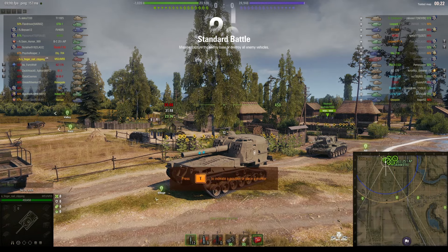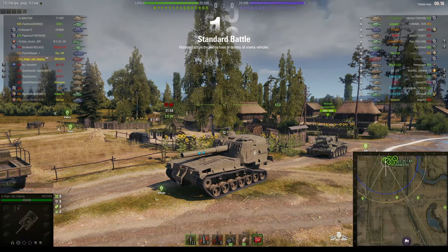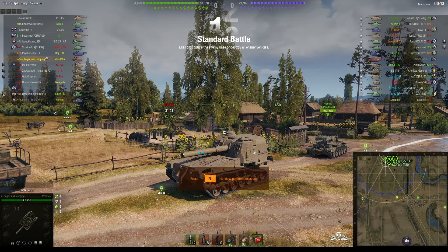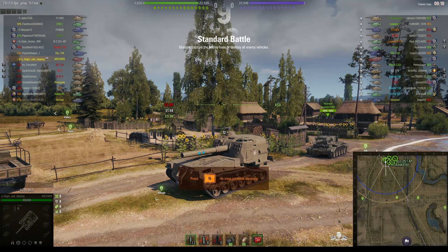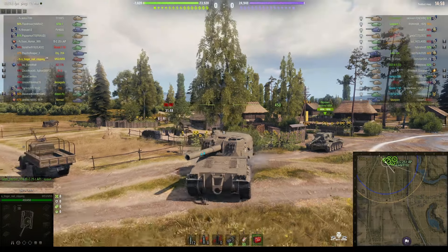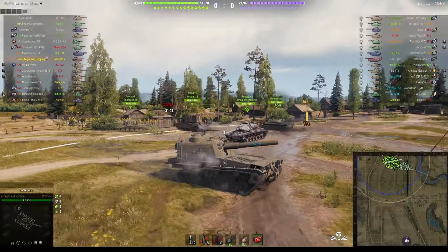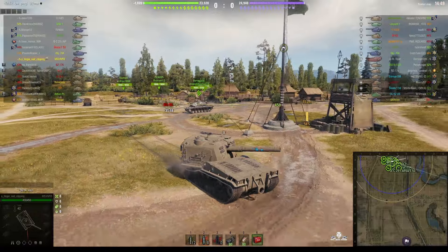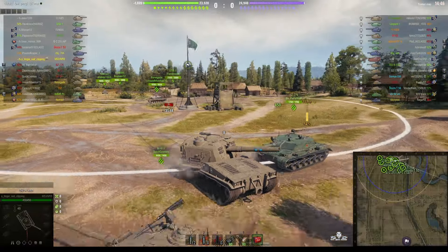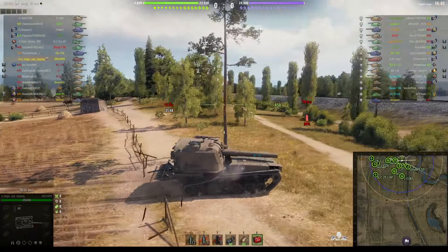Welcome back to 'What Are T Noobs' with General Disturbance. This is the M53/M55, the tier 9 American SPG. This one's located on the north spawn of Prokhorovka and it's under the command of a player called Fingernail Clipping. We've got a double header for you featuring the M53/M55 and then the FV304. It's an 18-inch howitzer, 203 millimeters — a very powerful gun mounted on top of the hull that would have belonged to an M47 Patton tank, so it's basically a medium tank in weight and size.